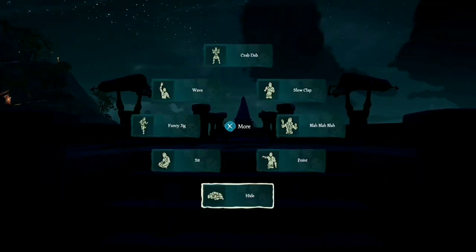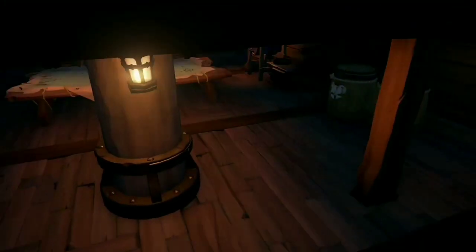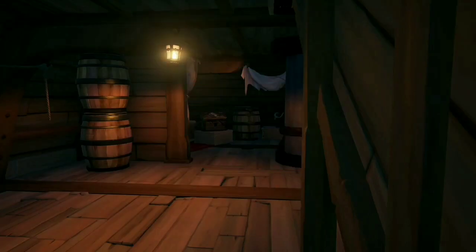On the galleon and on the brigantine, the front mast can be a good place to hide. You want to make sure you're not facing straight towards the bowsprit — turn to the side so that your back sticks out and not your feet. Now this is hands down one of my favorite places on the galleon: right behind the stairs. You'll have no idea how many people will overlook this spot when the whole crew is sweeping the boat. They know somebody's there, but they won't be able to find you.